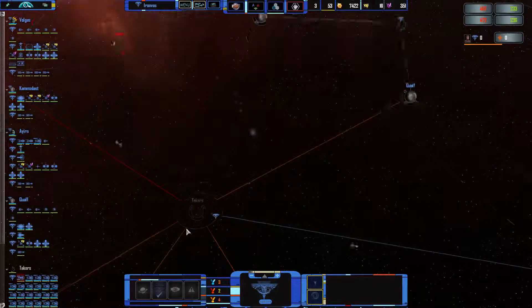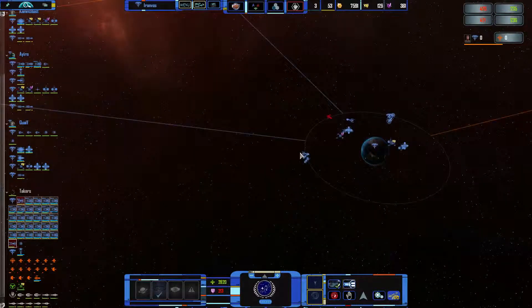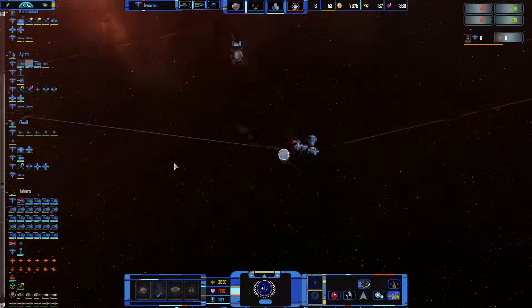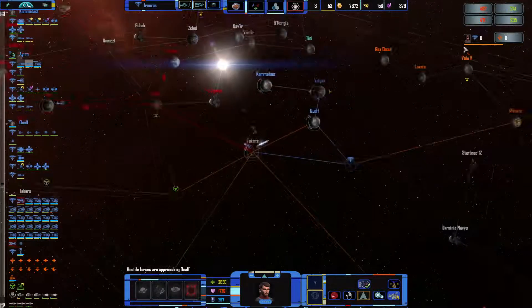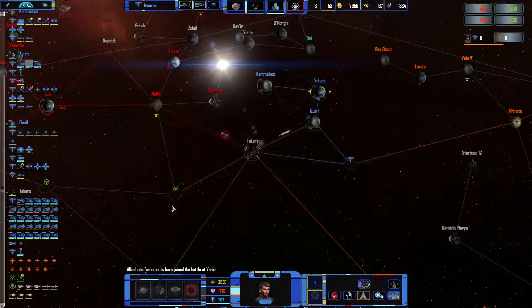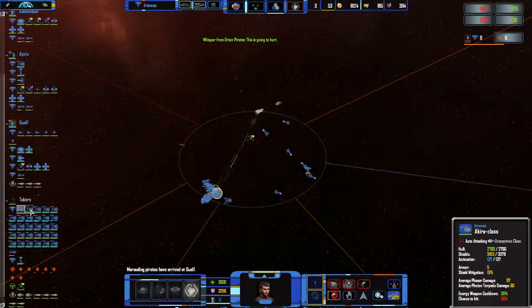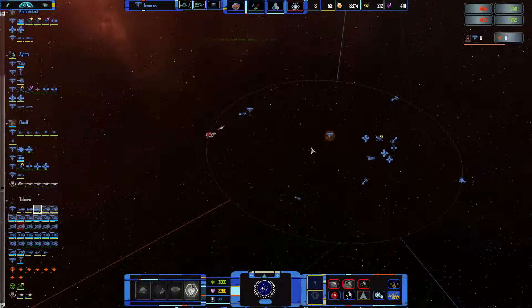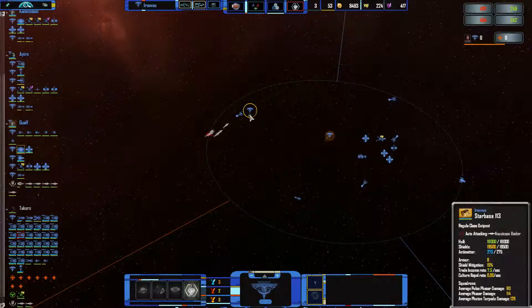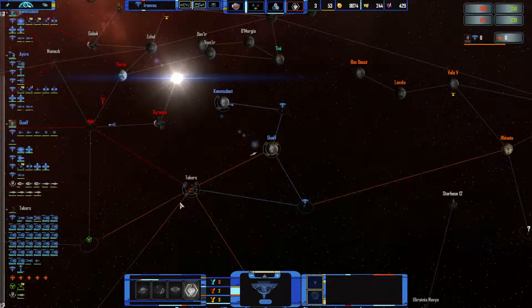Now what do we got? This fleet doesn't actually have any capital ships with it — that's not good. Oh crap, more pirates! I should really try and pay attention to that. Let's send a few Akiras that way to deal with it.